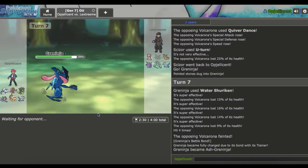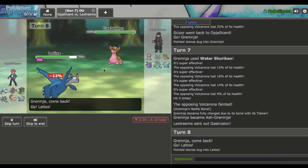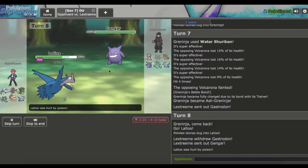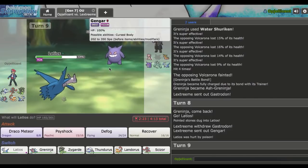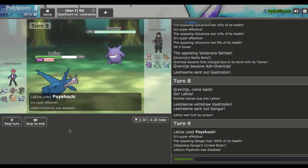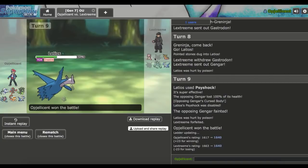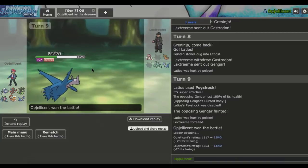A lot of games just come down to that. He doesn't really have any Dark Pulse switch-ins anymore. He goes Gastrodon but I go Latios so it doesn't Toxic my Greninja. He doubles out into Gengar, probably Choice Scarf. We outspeed and knock it out. He gets Cursed Body Disable but forfeits anyway. It pretty much came down to those Water Shuriken hits — had I not gotten enough hits I would have had to go Mega Scizor Bullet Punch or Zygarde Extreme Speed. But Greninja managed to come through.